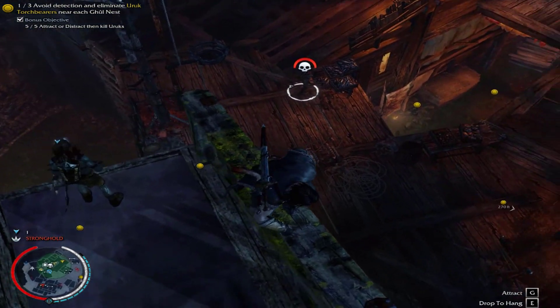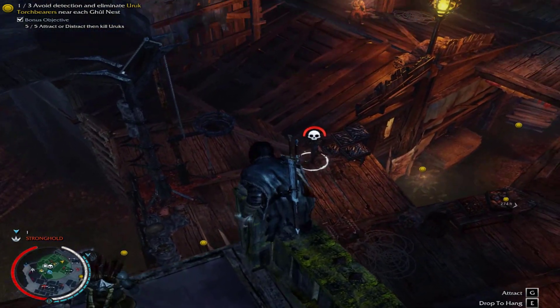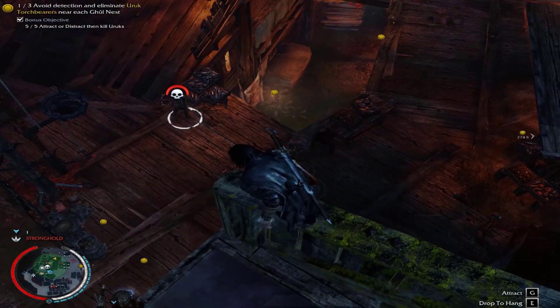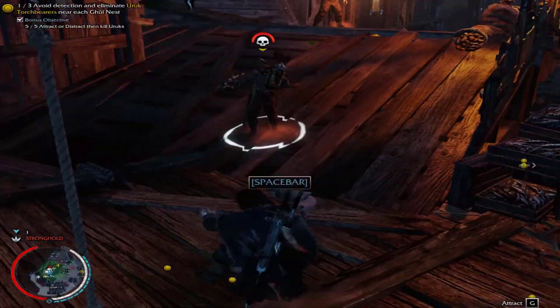I'm trying to do a stealth finisher on him just to successfully brand him. Wait — I can't get to him from here. So you're trying to one-shot this guy?